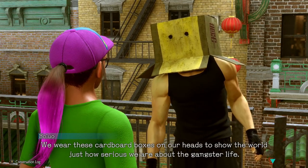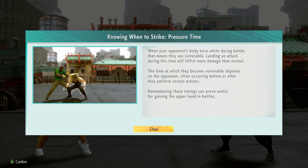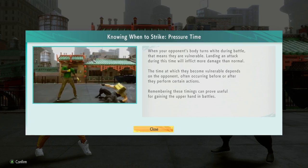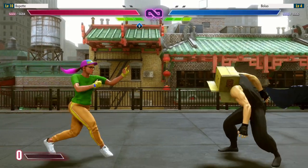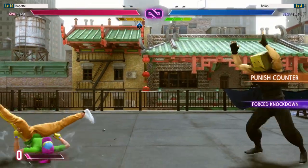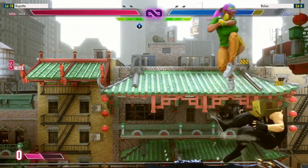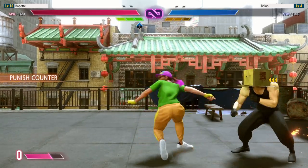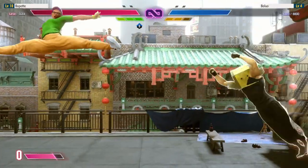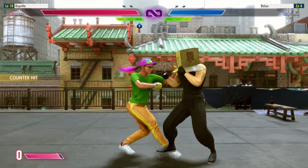Here's a feature of World Tour: pressure time. It's essentially teaching you how punishes work in main fighting. When a character is doing a move that can be punished, they will glow white. If you hit them while they're glowing white, they will fly off across the screen. And if you hit them with a special move while they're glowing white, they'll bounce off the wall and be stunned as if you used a drive impact on a burnt-out character — totally stunned for a second.